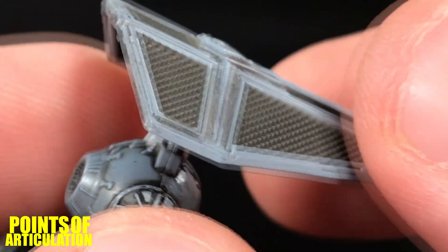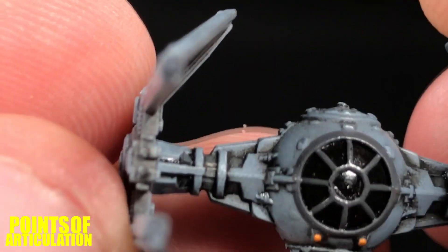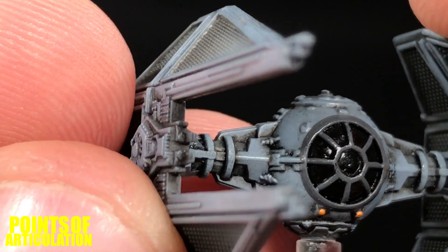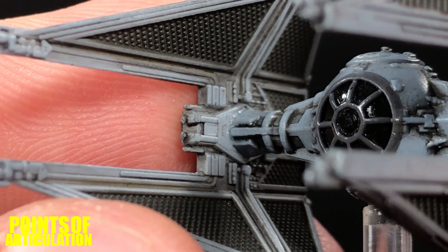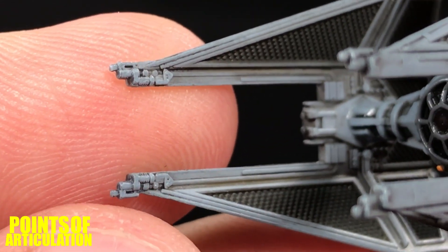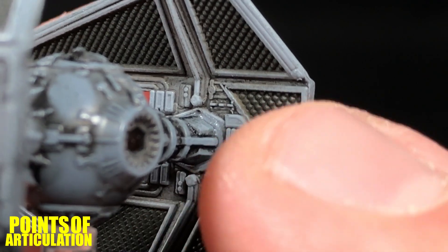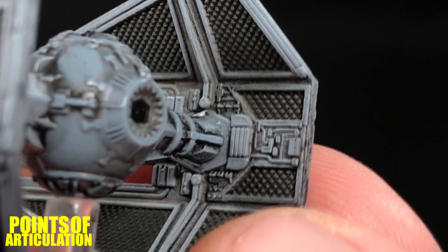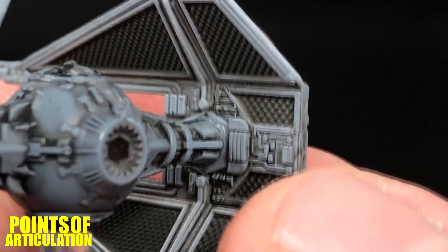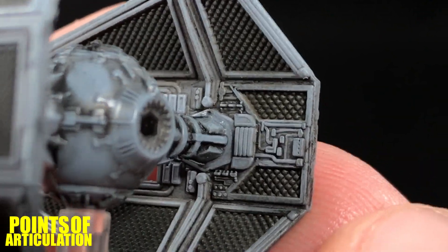In the center we do have some detailing as well — that looks great. Here we have a better look at the cannons on the tips, nicely done. Going to the back where the pylon meets the wing, you can see hundreds of little modules, and that looks amazing. Right here seems to be a bunch of little pipes — fantastic stuff.